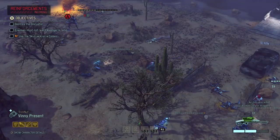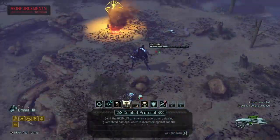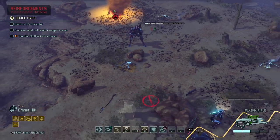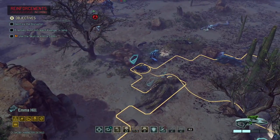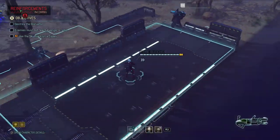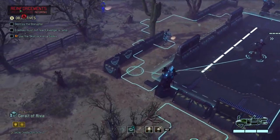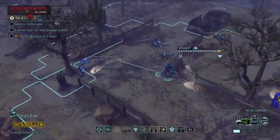I wonder if I can use combat protocol on the thing? No. I could use it on the mech if I start to lose it. But I'm gonna put Emma closer as well — or maybe just put her on overwatch. And then the turret on overwatch as well. And Geralt is here as well — let's put him on the left side because I think there's gonna be enemies on the left any second now.